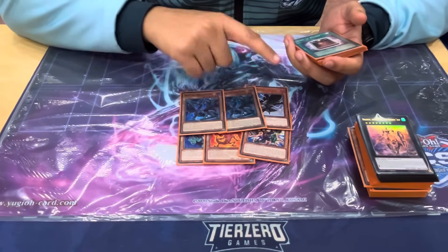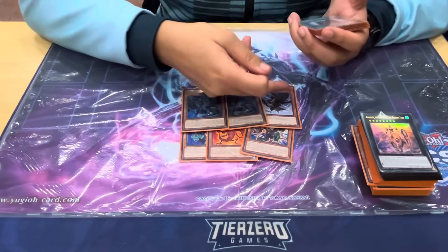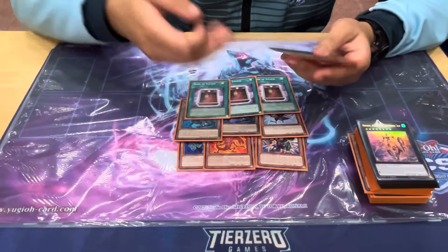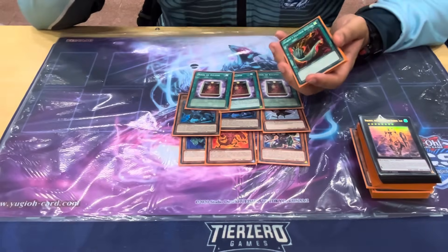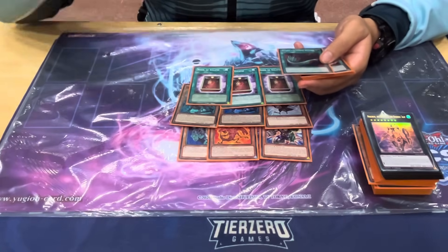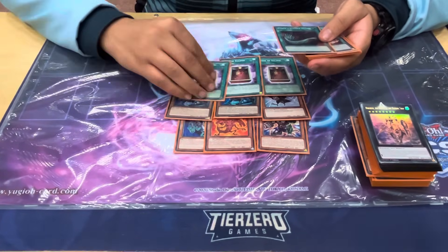Two Druid's Worm and one Crow in the side. I decided on maxing Crow out before adding more Druid's Worm because even though Druid's Worm has higher impact against Unchained — you want to attack their grind game by banishing, which makes their grind game significantly worse — Crow had better overlap with other matchups including Pearly. Next, three Book of Eclipse — shoutout to Karl. I was looking for cards that hit Pearly and overlap into other things. Eclipse was really good because I could side it in going first as well, and it's like a pseudo-trap that protects me from hand traps — I can Book Moon my Ponix and then resolve it against Nibiru.